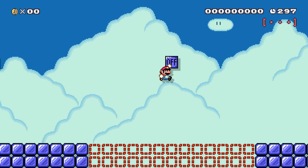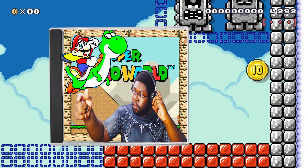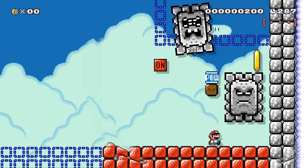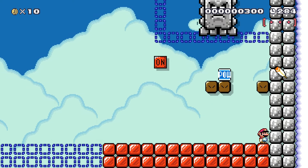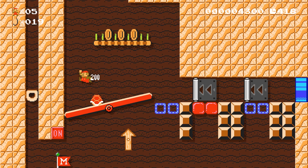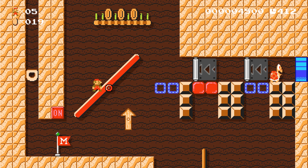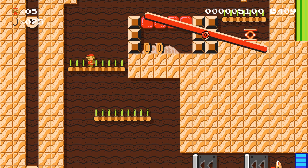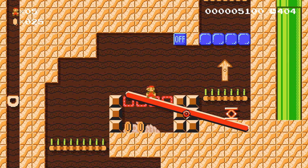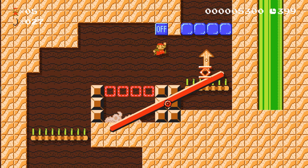Mario Maker 2 has quite a few new mechanics: switches, tails, Banzai Bills, new power-ups, Super Mario 3D World levels, and all sorts of other things. They really looked at the first game and thought about how to improve every aspect of it. The controls, as always, are tight and responsive. Mario behaves like he would in the different games — spinning on Thwomps and flying through the air with his cape all feel like they did way back when. That said, the different styles do take some getting used to if you haven't played a side-scrolling Mario game in a while.